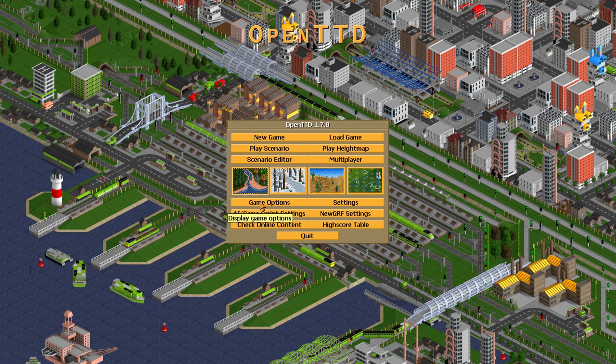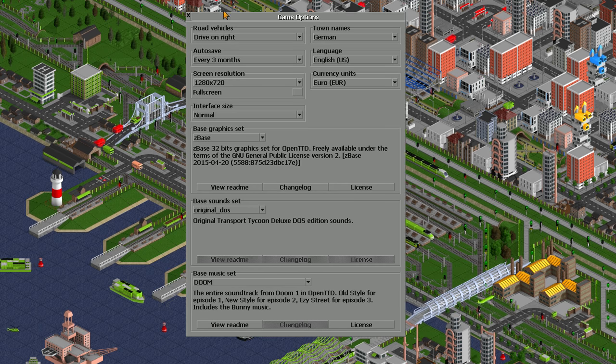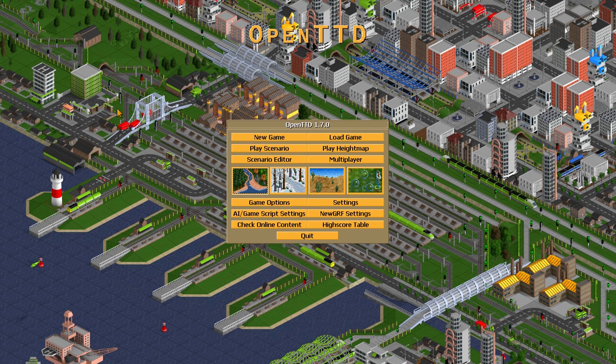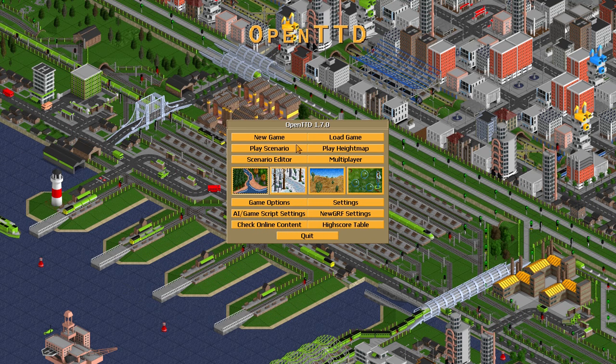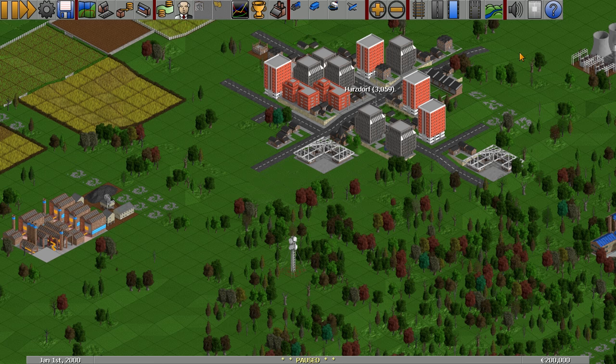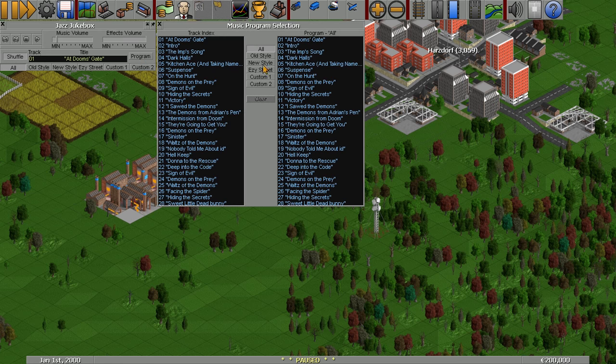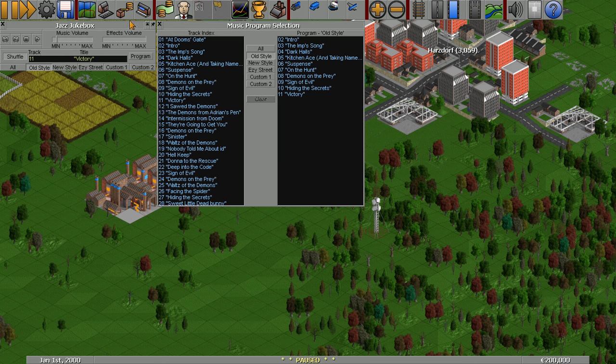You can switch in the game options menu under the point 'bass music set' to Doom, and now you can hear the intro music — yes, that's the Doom intro music. In the radio player, there are several options: old style is the chapter 1 soundtrack, new style is the chapter 2 soundtrack, and easy street is the chapter 3 soundtrack.